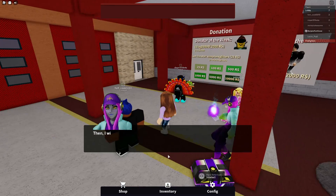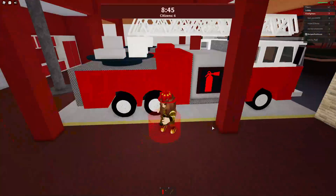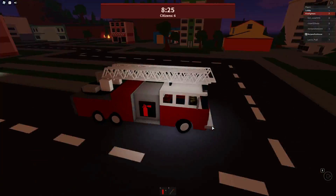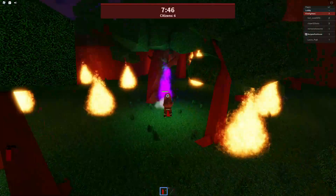Hey guys, welcome to Burgess Funhouse. We are in Firefighters for Phase Week 4 Chest. All you need to do is put out six purple flames. We have the forest map here, which is pretty easy. You can see these big purple flames.